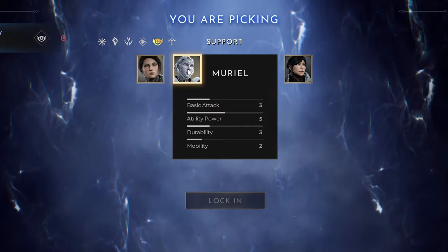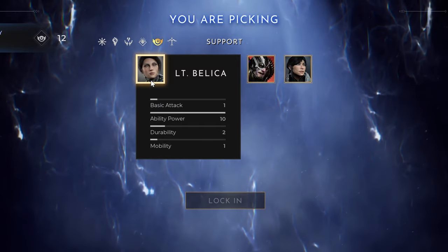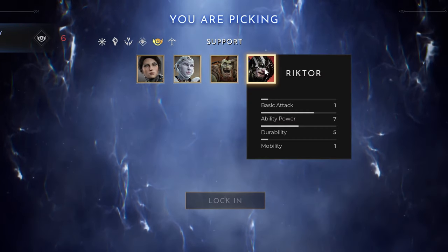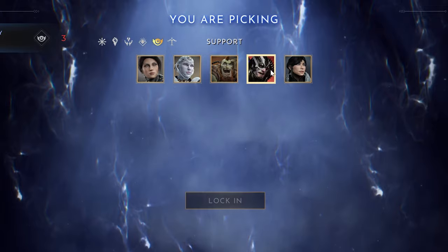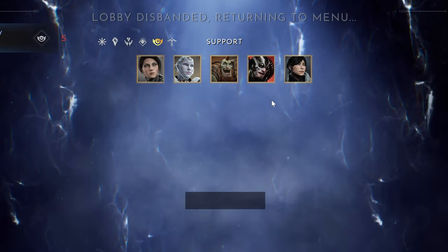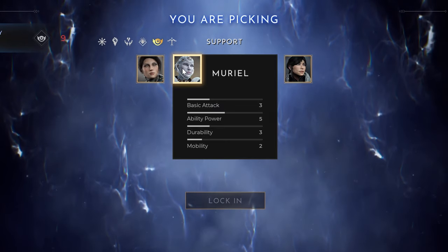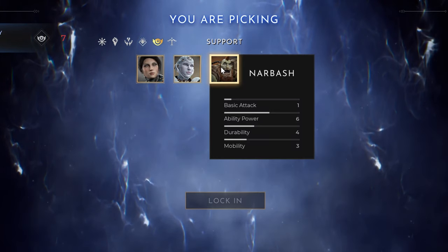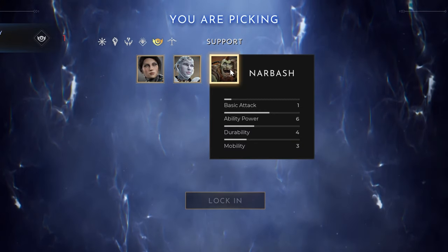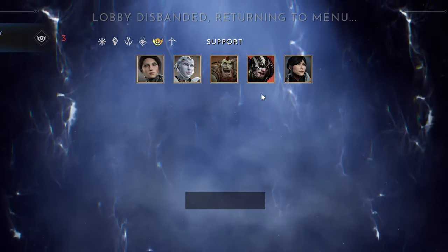You'll notice that Nurbash and Richter are the biggest among the support bunch, making them more durable but also easier to hit due to a bigger hitbox. They're also melee characters compared to the others who are ranged, so they're designed to be more front-line fighters. Even their ultimates were designed for that purpose, though it doesn't mean they have to be up front all the time — there are other tanky characters in the game.